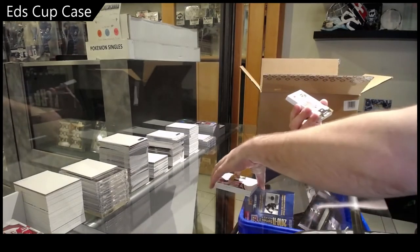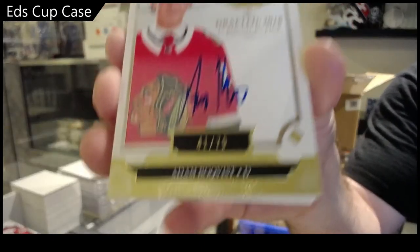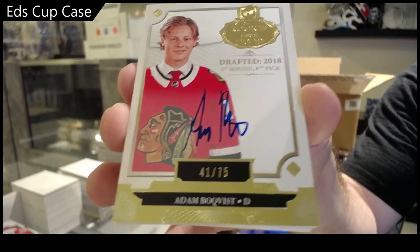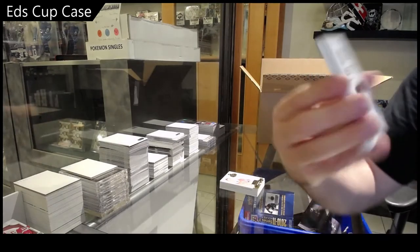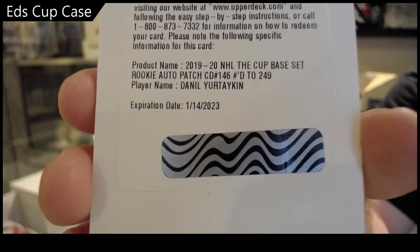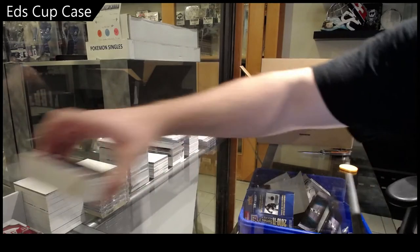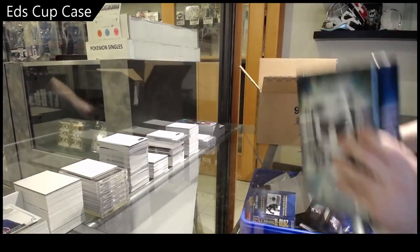Number 75 draft class auto of Boeser — it's a Boeser pack! We've got a 249 rookie patch auto of Daniil, and we've got a draft class 249 of Dobson. That Boeser and that Kolzig were damn sexy.